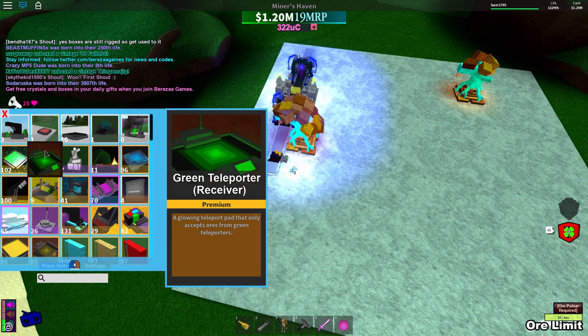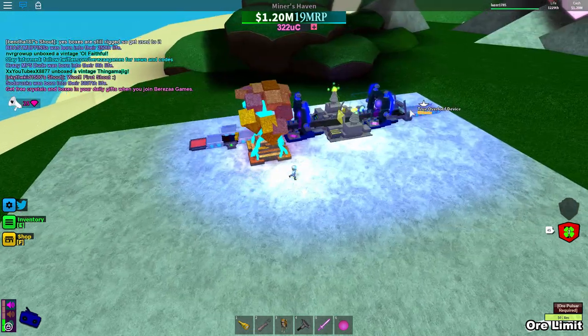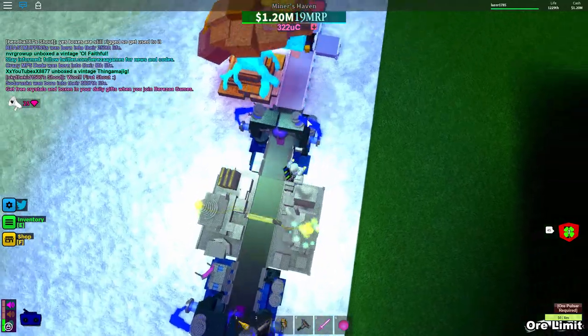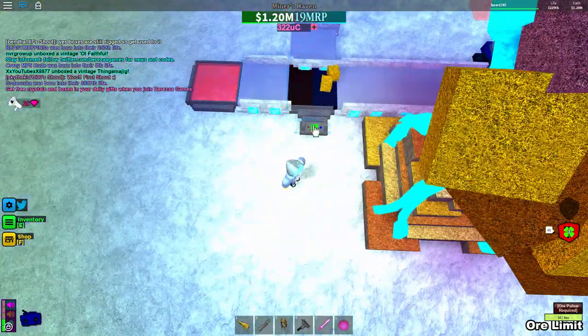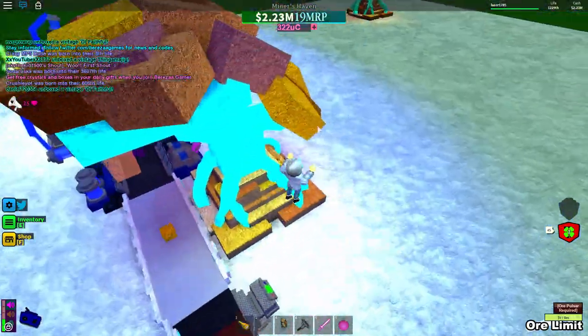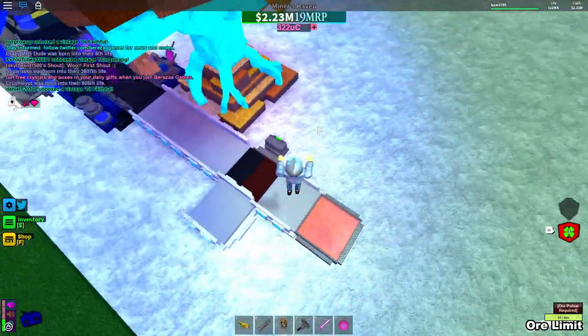The ore was worth 40k because it's $4 multiplied by 100 is 400, multiplied by 100 again is 40k. Now let's see how much the ore is worth — one point zero two million! So it upgrades the ore by a little over 25 times.